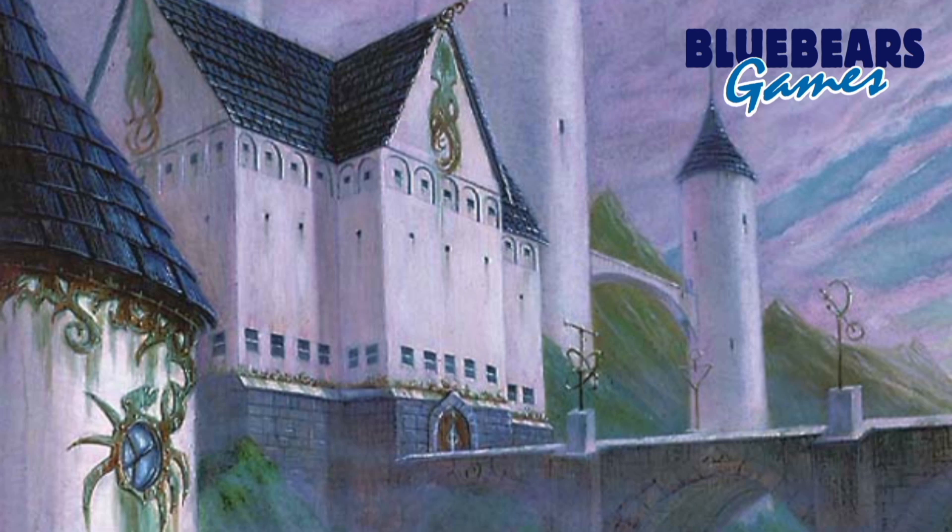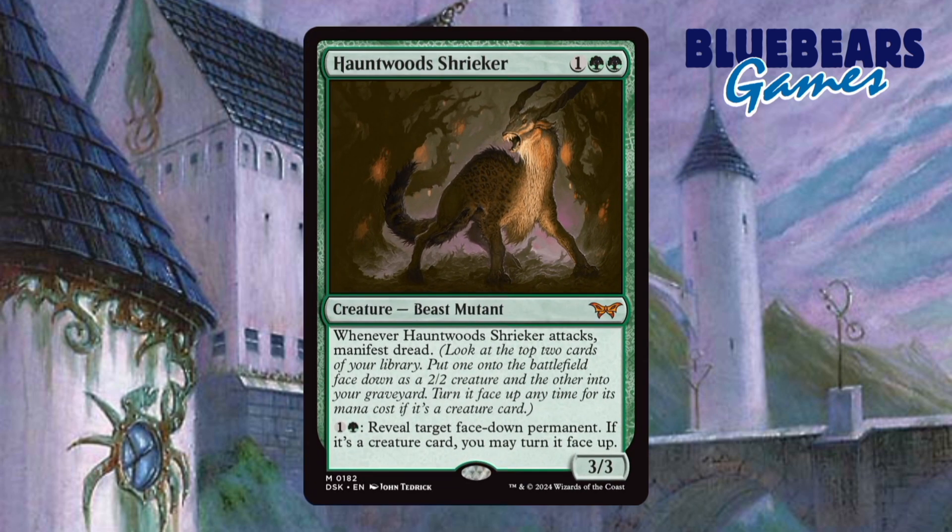Now let me show you 7 creatures that I feel will help make this deck better — they're pretty much just pure upgrades to existing cards. Creature number 1 is Hauntwood's Shrieker. It helps both put face-down creatures into play and can turn them face-up for you. What's even better is that the ability that can turn creatures face-up gets around some of the more expensive abilities that do this.